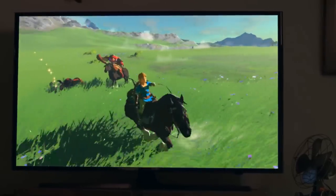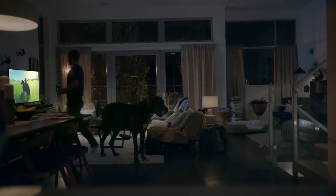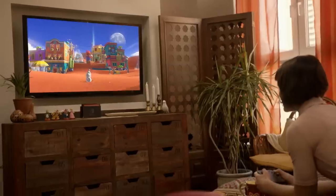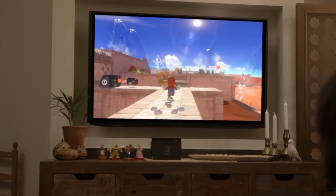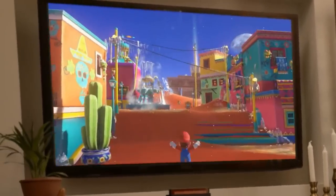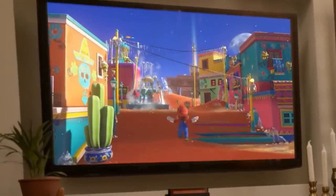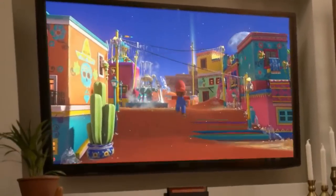We finally know what Nintendo's next home console is all about. It's called the Switch, and it can be played at home or on the go. But forget about all that, because the only thing that really matters is that Nintendo also announced a brand new Mario game, and it's coming to the Switch. So maybe the Switch actually is pretty important. But there's a catch — they only show it in about 6 seconds of gameplay. While it might look pretty familiar on the surface, it's when you dig a little deeper that you realize it's actually rather mysterious. So we put the Analysis Machine to work to see what secrets Super Mario Switch might be hiding.